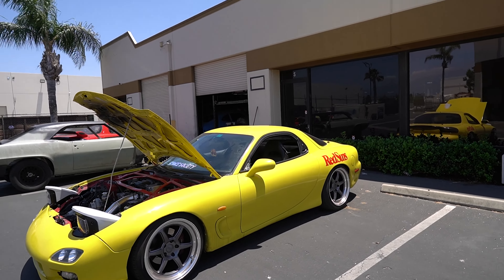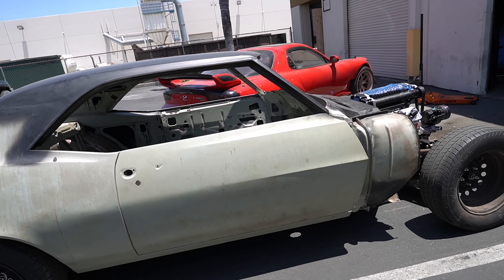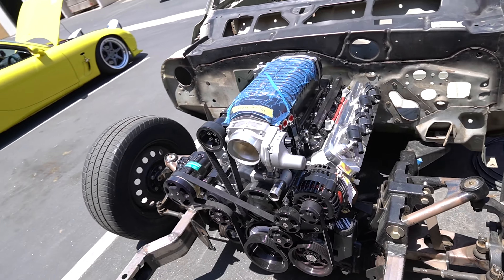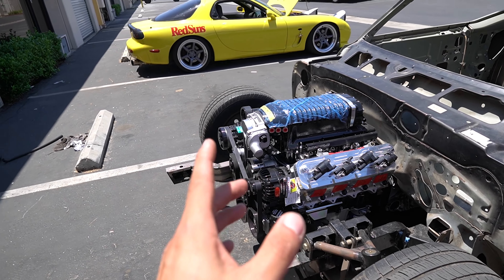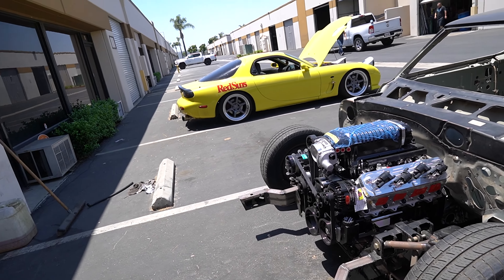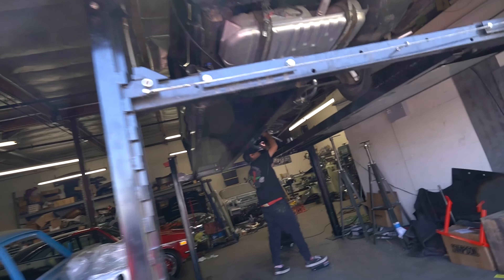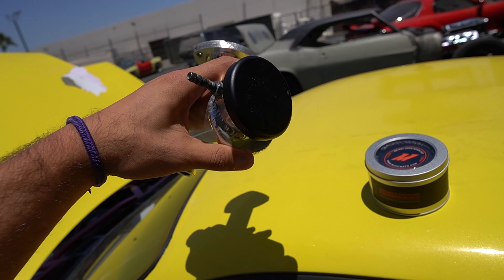We finally made it over to Abel's shop and you can already tell he has rotaries everywhere. I want to talk about what is wrong with my rotary. First of all, the car caught on fire, and the reason it caught on fire is because this oil feed line is leaking. If I really get on the turbo, the oil comes out here, which is basically what caught this whole car on fire. So I'm going to swap that out. This broken piece is making the coolant reservoir fly out.